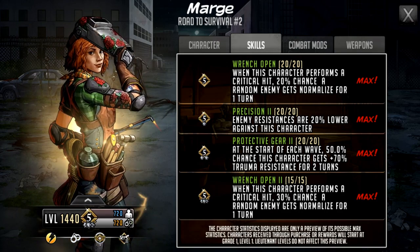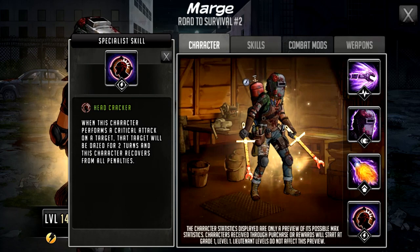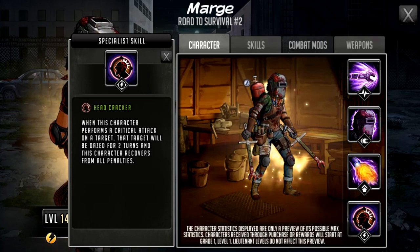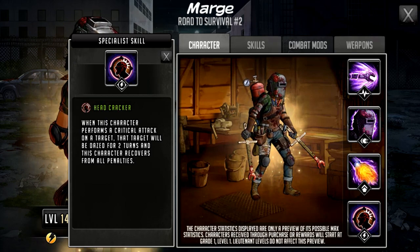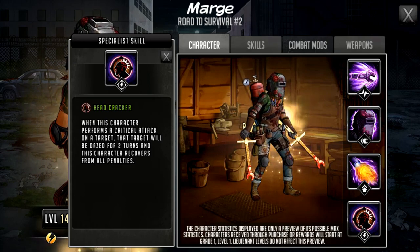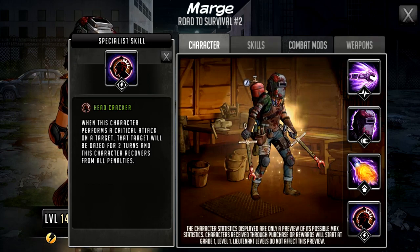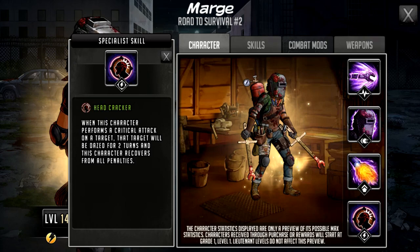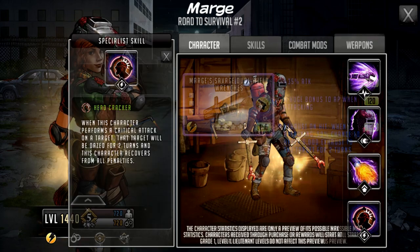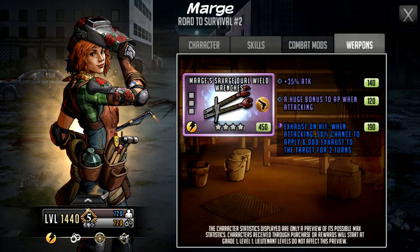The specialist skill is called Headcracker — another crit-based reward. When this character performs a critical attack on a target, that target will be dazed for two turns and this character recovers from all penalties. The trauma resistance passive is very useful here because trauma makes her take damage based on how many penalties she recovers from, so that protection is important. The dazed from this is nice on both attack and defense — it's targeted dazed based on who you attack.